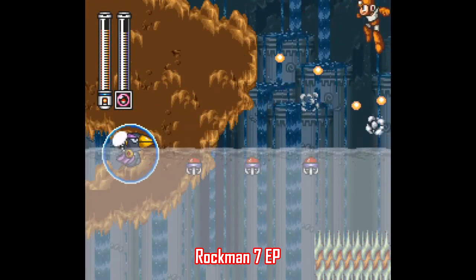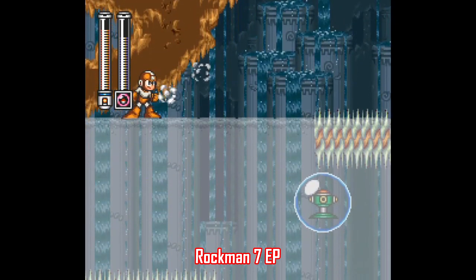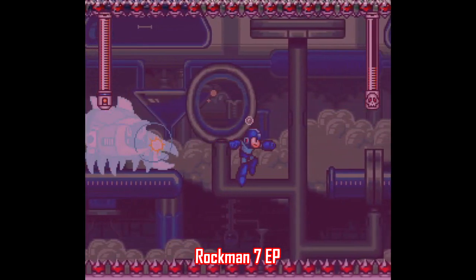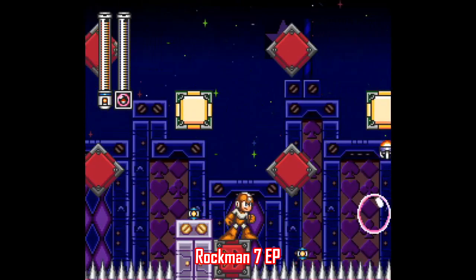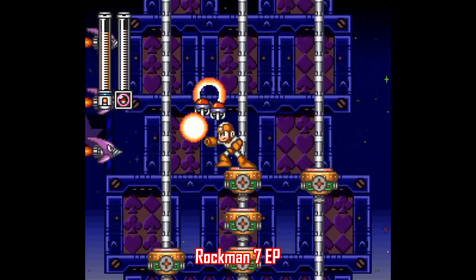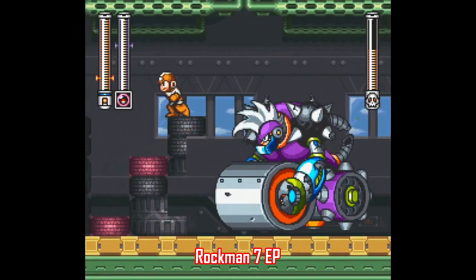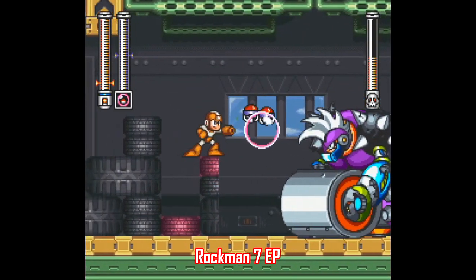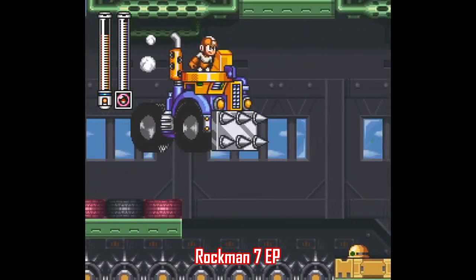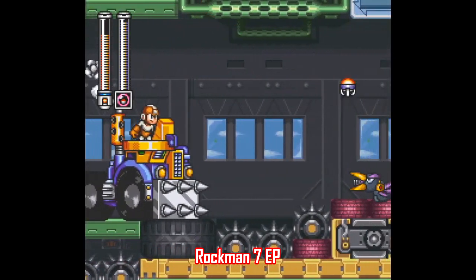Mega Man is also starting to get more and more love in the hacking community. This one is Rockman 7 EP, made by Pura Sabe — bear in mind this is a hack of Rockman 7 for Super Famicom, not Mega Man 7. This one is made by the same person that made Rockman 4 Minus Infinity, and it's every bit as good, if not better. Everything here is upgraded: the weapons, the bosses, the level design, the music. I especially like the vehicle sections, and this boss fight here where he destroys the ground beneath you. This hack makes excellent use of all the pre-existing mechanics while inventing a few new ones that really add a lot.